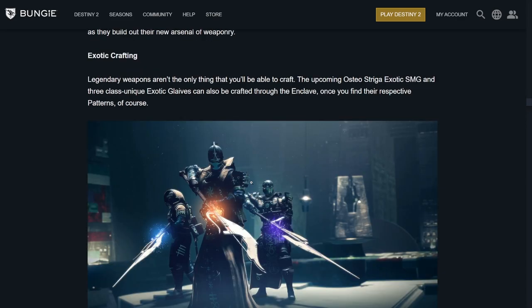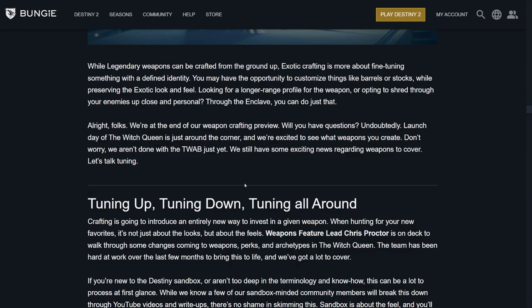Exotic crafting: the upcoming Osteostriga exotic SMG and three class-unique exotic glaives can be crafted through the Enclave, once you find their respective patterns. The Osteostriga is going to be a good one — if you can change the barrel, say it has 70 recoil direction, Arrowhead Break would be perfect. Depending on how far you can craft it, you can make the SMG killer for PvE or PvP. They say exotic crafting is more about fine-tuning something with a defined identity — customizing barrels or stocks while preserving the exotic look and feel. Looking for longer range? More handling? With the Enclave, you can do just that.